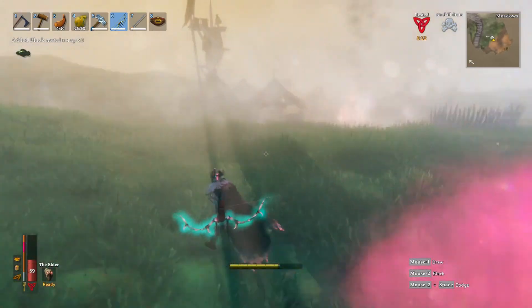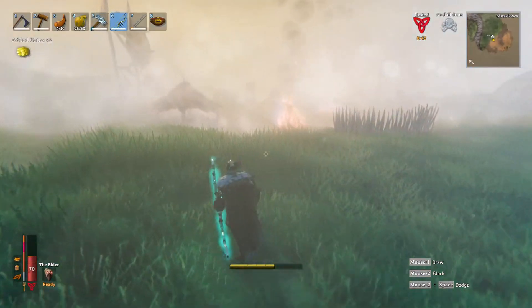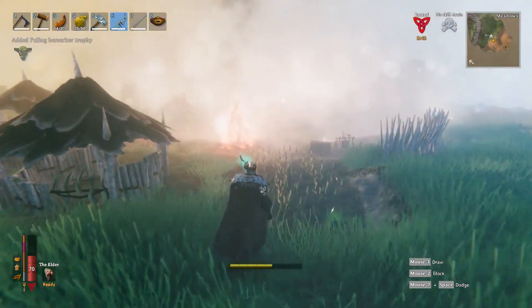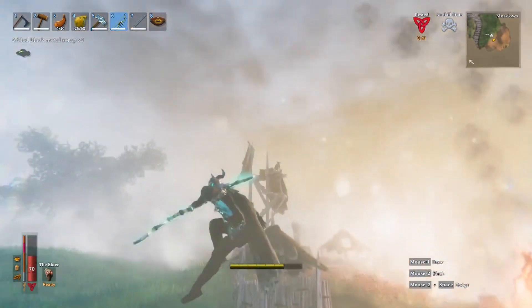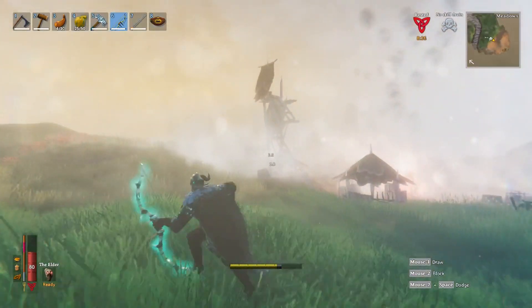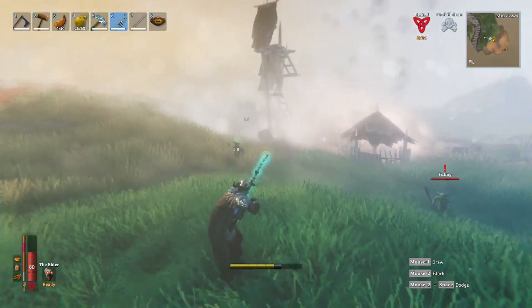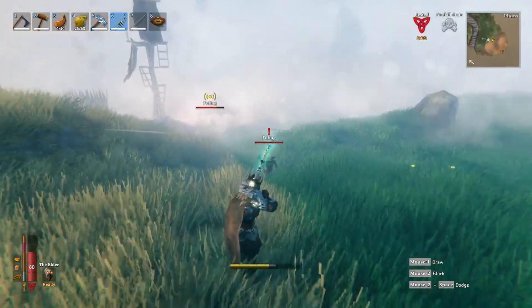Make sure your armor is maxed out, your weapons are maxed out, you have your food, and at least 60 arrows ready to go. When you get to the camp, there are a few different enemy types: ranged Fulings, sword-and-shield Fulings, big Fulings, and shaman Fulings.